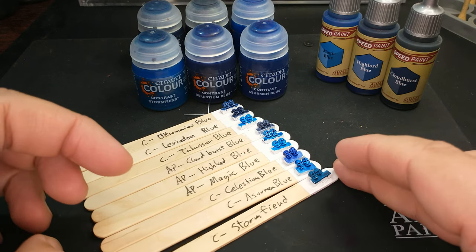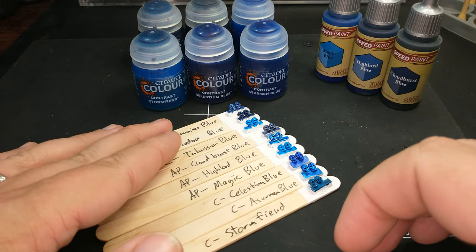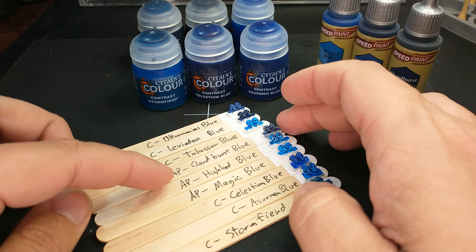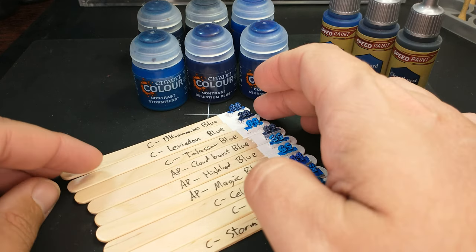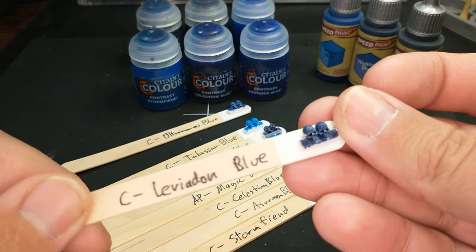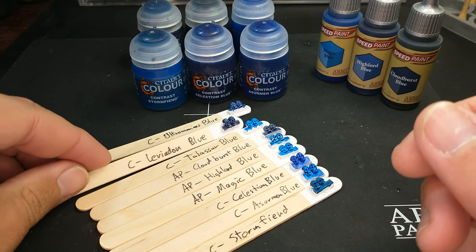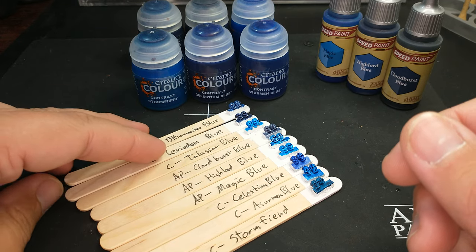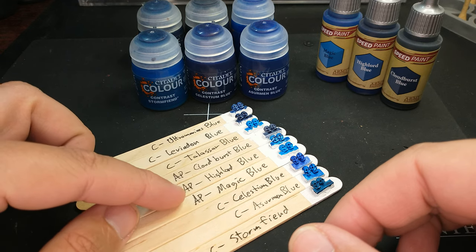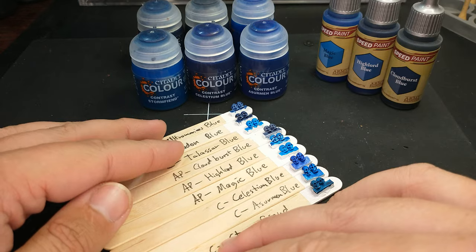Get the blue that you're going to use — I don't know that I need this many blues. I'd probably also pick up a dark blue like Leviadon or Cloudburst, one of those two. I did paint my Death Korps of Krieg with the Leviadon Blue and that turned out very well, so I'm standing by that decision. I would definitely get some Leviadon Blue. So on my shopping list: Leviadon Blue, Highlord Blue, Stormfiend, and then whatever else I need for the project.